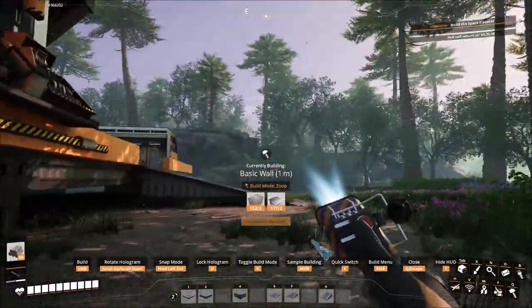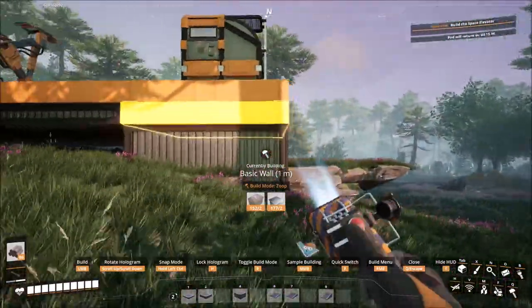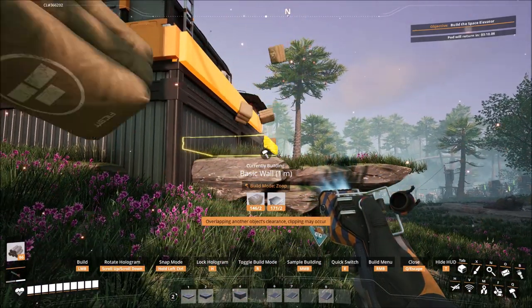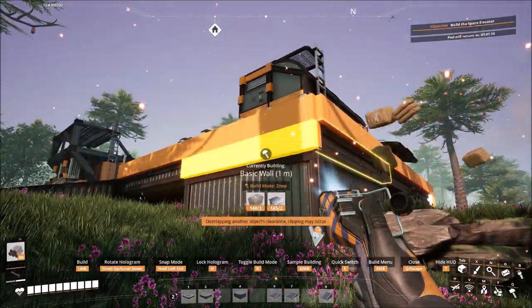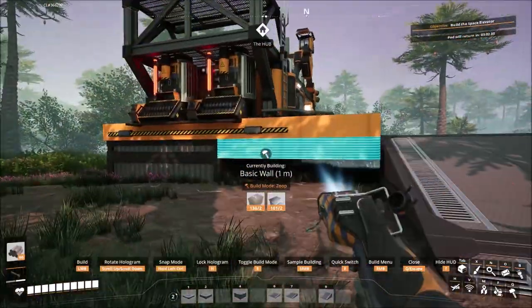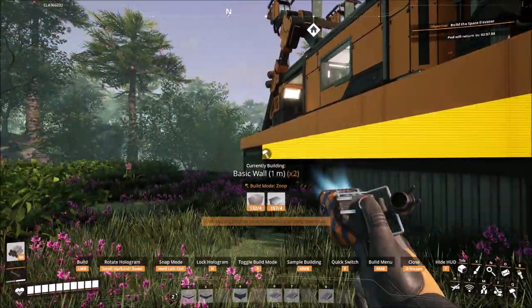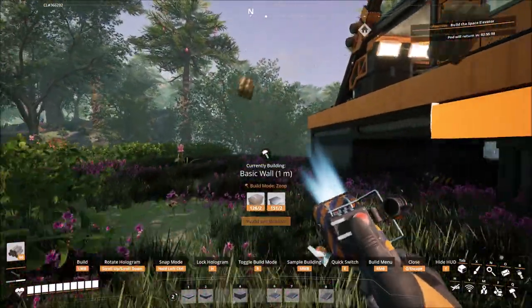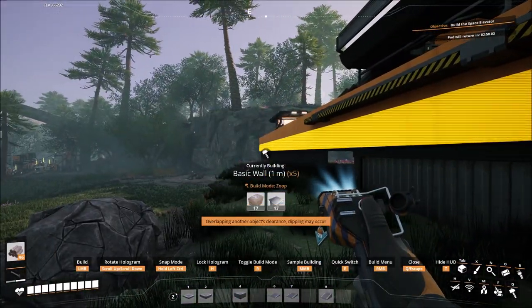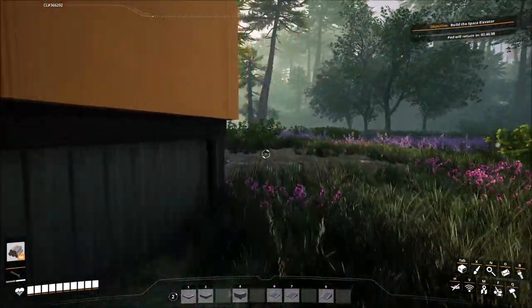I'm putting a wall up so I won't walk off the edge of my platform — trust me, I have done it before. I'll put a rope below it just to clean up the look a little bit. We've actually made this look a little bit better.